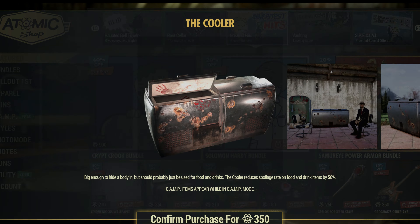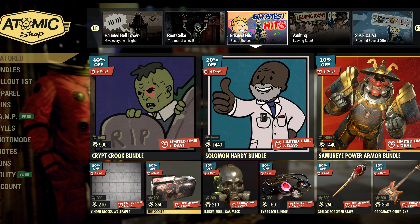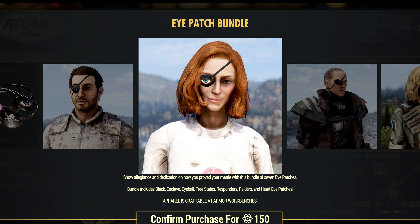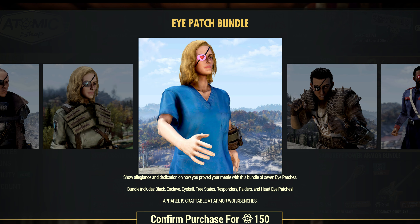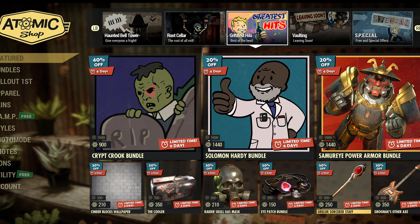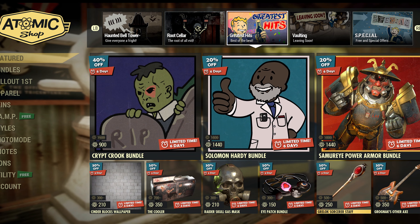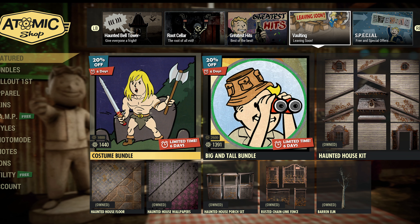Looks like we've got a cooler — it's the body cooler. That's pretty cool, it's a neat little skin for it. We have an eye patch bundle — because that one's not creepy. We've got a few interesting things, that's for sure. The garlic sorcerer staff, Grognak's other axe — yeah, we've got a few.